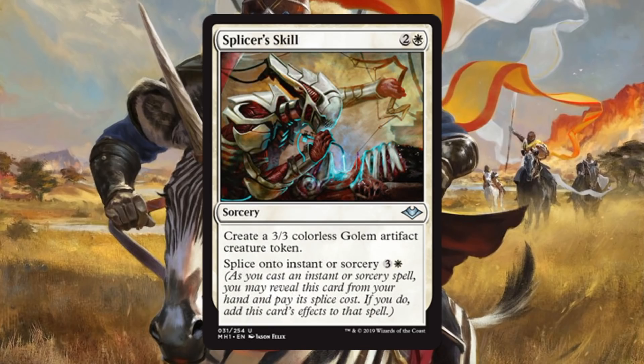Splicer Skill is a fun card. This uses Splice onto Instant or Sorcery — not Splice onto Arcane. They made a Splicer card with Splice, which is clever. I think it's a little too mana-intensive for Modern, but if you want to play a casual splicer deck, this fits right in. It's also a good Draft or Sealed card — simply because you can get a 3/3 token for 3. If you get to splice it onto an Instant or Sorcery, you might get two or three of those tokens.